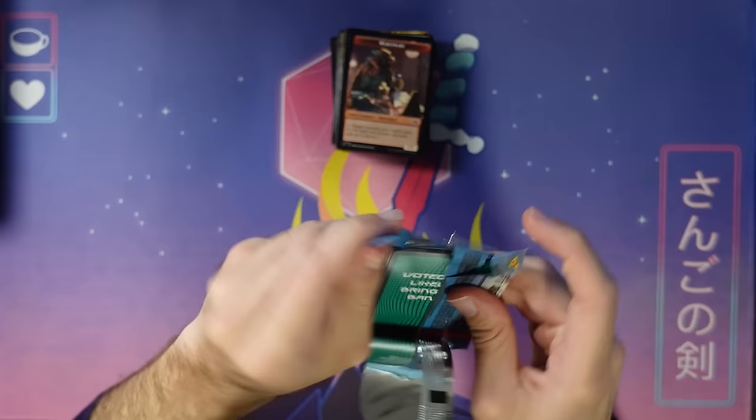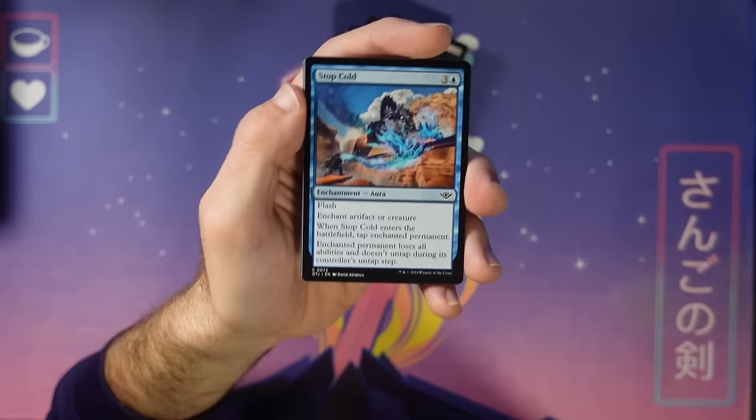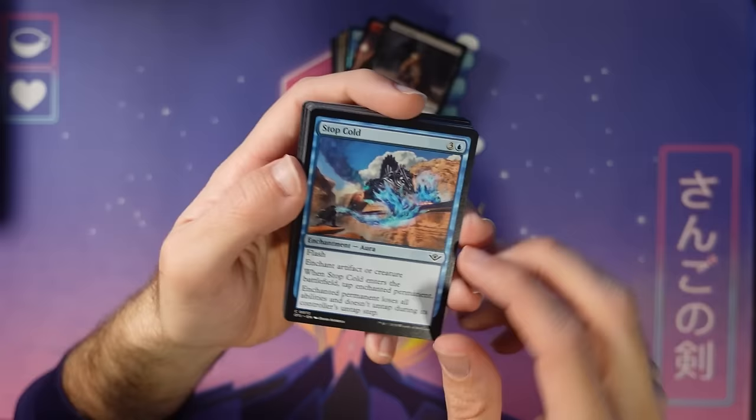On to the next booster pack. I've seen a lot of the commons at this point, but still some we haven't. Here's Stop Cold — just a little tap and freeze. Note this can target artifacts and creatures and it makes the target lose all of its abilities, helping stop artifact bombs and things like that from causing trouble. Trying to find extra ways to deal with those.